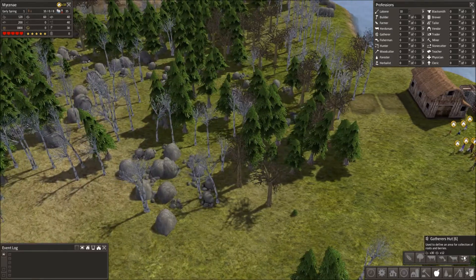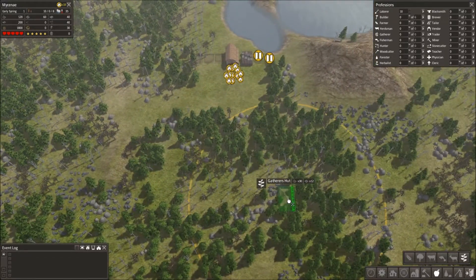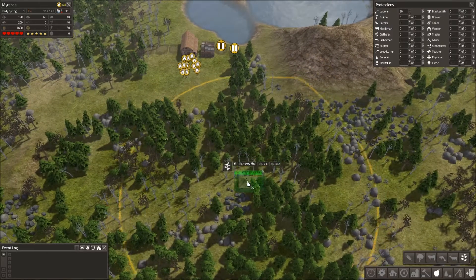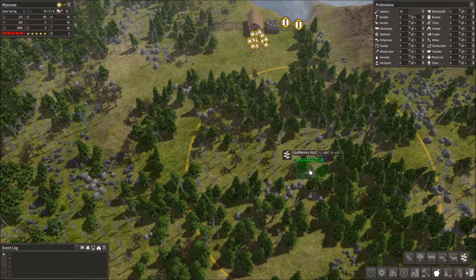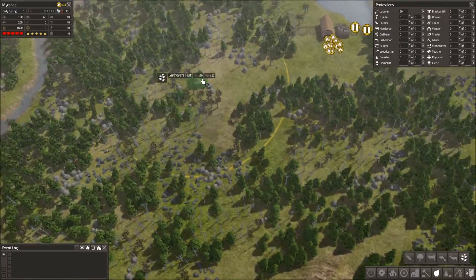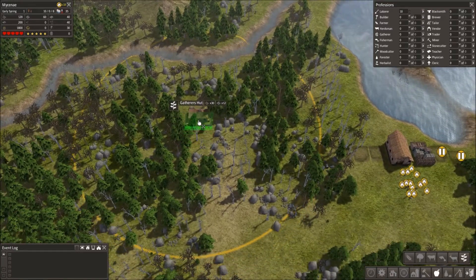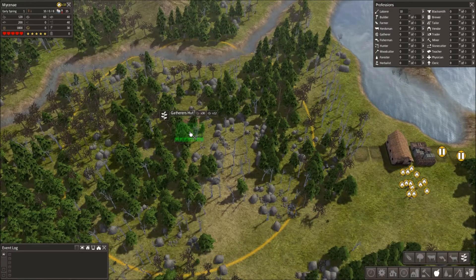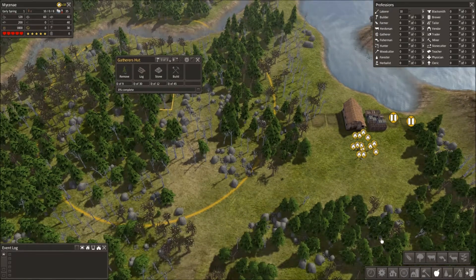At the beginning I find the Gatherer's Hut is very good. The one trick with the Gatherer's Hut is — if you see this yellow bar around it — that area needs to be woods. The gatherer has to be gathering in the woods. So if I build the Gatherer's Hut up here, you can't really build anything in that area — it just lowers the efficiency of the Gatherer's Hut. So I'm gonna place it there.